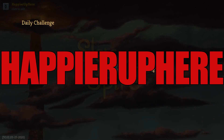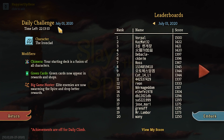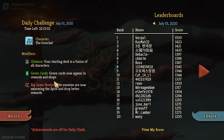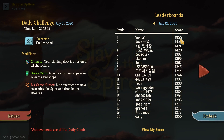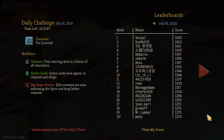Welcome to Slay the Spire! Today we're playing the daily challenge for July 1st, 2020. The character is the Ironclad and the modifier is Chimera — your starting deck is a fusion of all characters. Green cards are now available in rewards and shops. With Big Game Hunter, elite enemies are now swarming the Spire and drop better rewards. I see Vorpal in first place with a solid 1500 score. Let's see how well we can do.